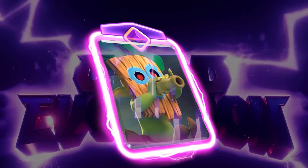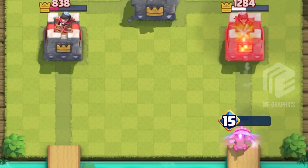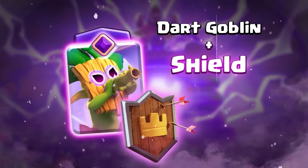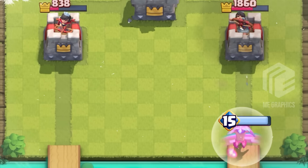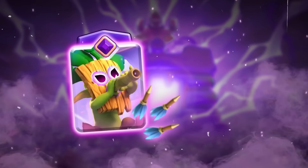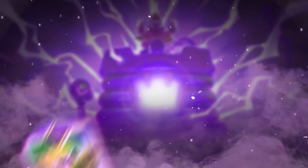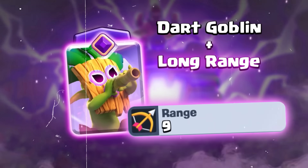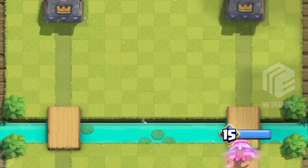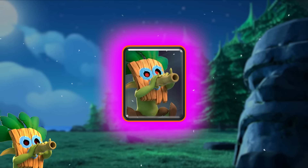Evolution. If the Dark Goblin received an evolution, I think we could see him at the top of the meta once again. That's why we gotta look at the YouTuber Me Graphics, who came up with several interesting ideas on how the Evo Dark Goblin could work. The first concept is to give him a shield — like an HP buff, so he would survive Log and potentially even Arrows. The second concept is a triple dart, which is pretty unique but kind of weak in my opinion — nothing really game-breaking. But the third concept is the best of them all: long range. I think that combining the first concept of giving him a shield and the long range could give him exactly what he needs. I strongly believe that once he gets his Evo, we're gonna see him at the top once again.